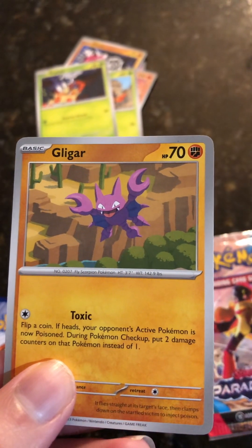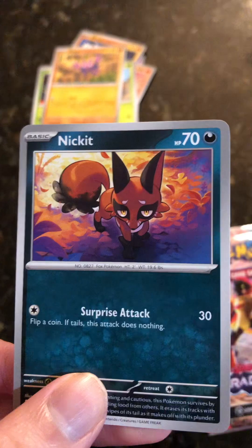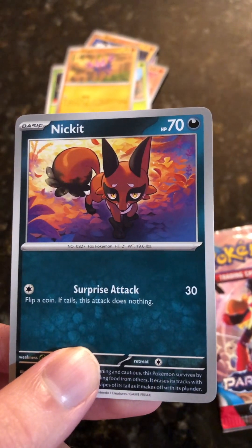Gligar, 70 health points — got another Gligar, 70 health points. Nickit, 70 health points.